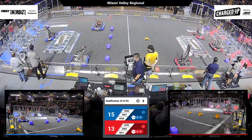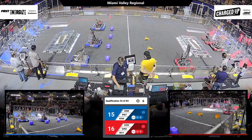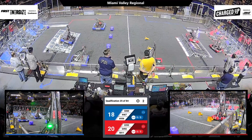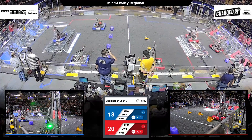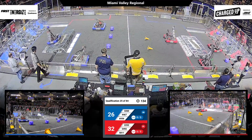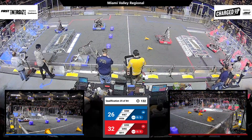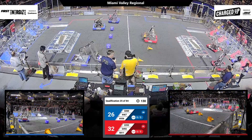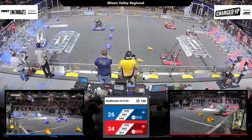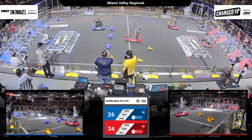Speeding out of the blocks, 22-52, the Mavericks. Programming is on point. They were able to score a cube and to dock and engage with the Red Alliance Charge Station. At the end of our opening period, your score: 34-26.